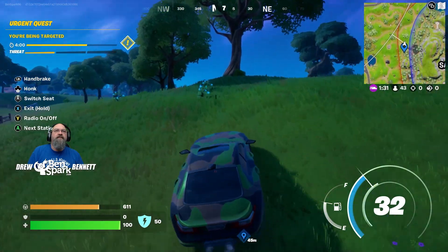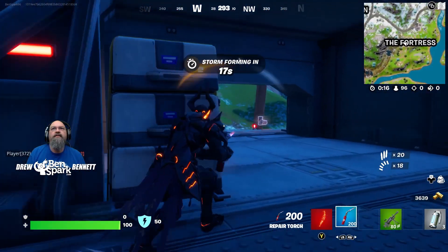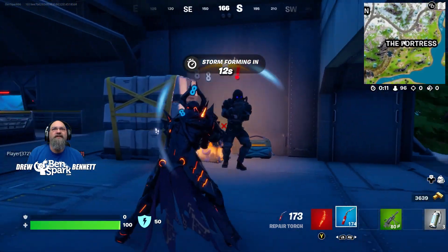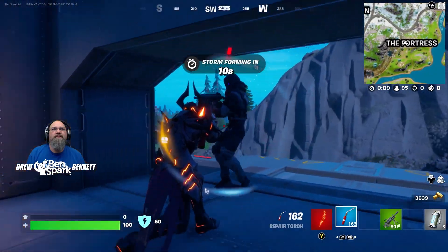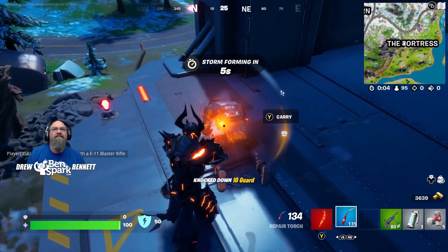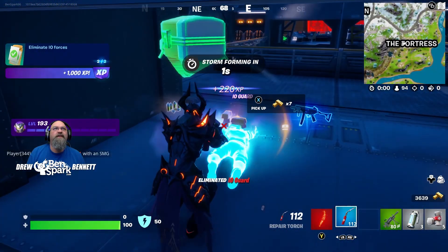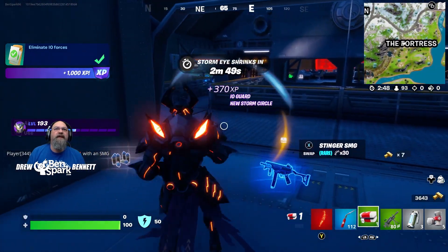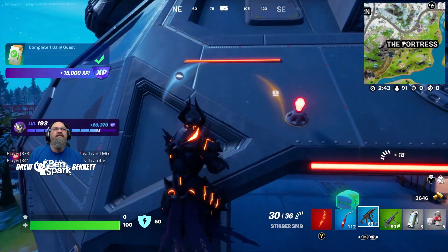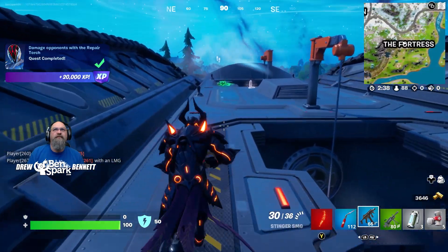Let us now try the other quests. There we go, got a torch. And there's an IO guard right over here — we're going to use the torch on them. There we go. That was a different quest — limited IO forces, that's a daily quest. Damage opponents with the repair torch — yep, we got it.